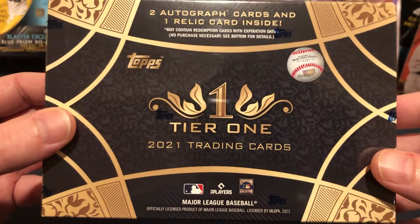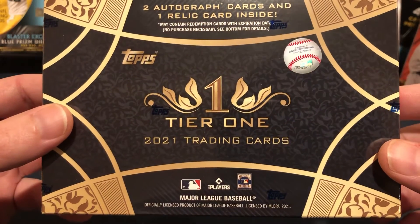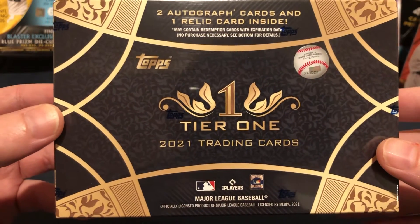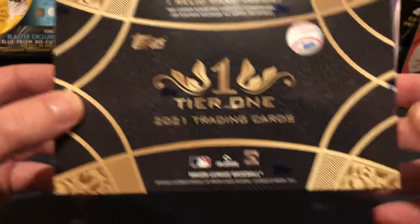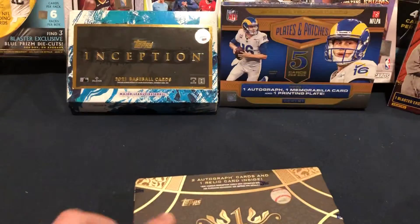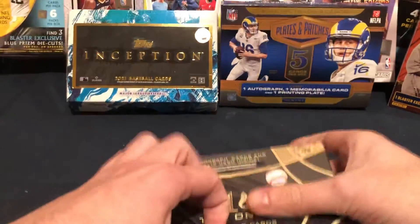So it is feast or famine. There are some crazy cards in here. You can get bat knobs, you can get some pretty crazy booklets. Mike Trout autos are in here as well. So let's just get right into this. This should be a pretty short vid, but hoping for something crazy.